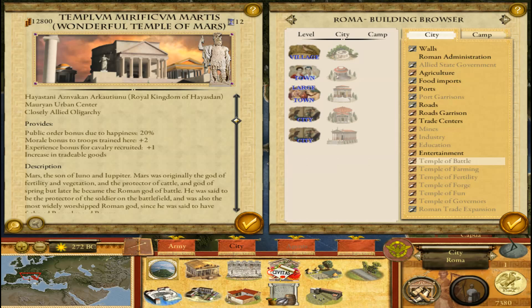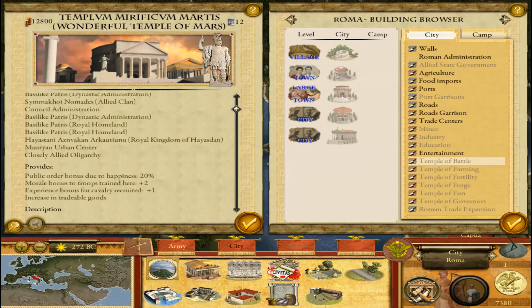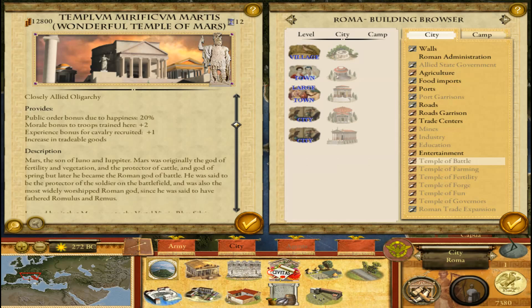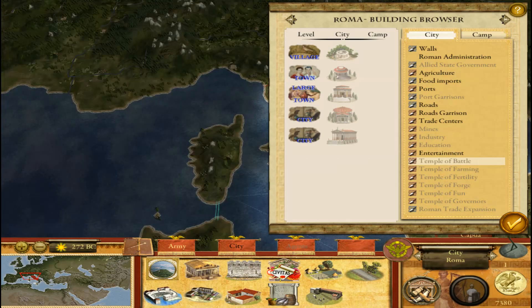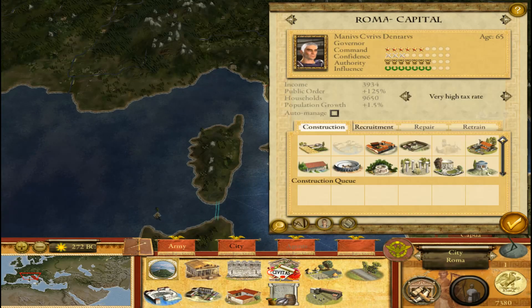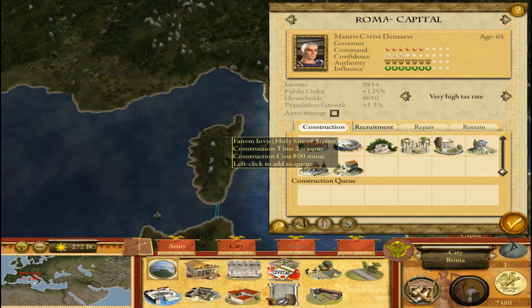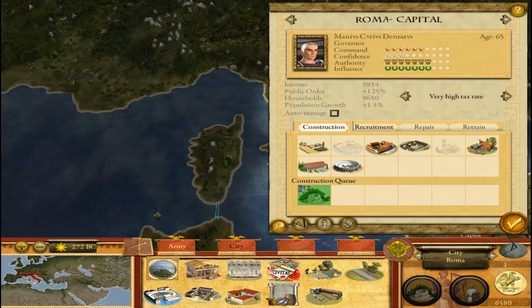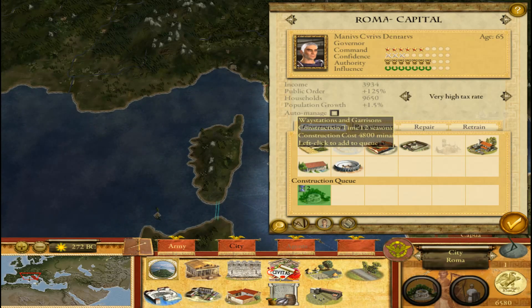And recruitment centers like Rome, because Rome's gonna be our capital. I really doubt I'm going to move it out too often. Corruption's gonna be very minimal here, so I'm gonna go ahead and do that. Typically, otherwise, I build Law everywhere else to avoid corruption.